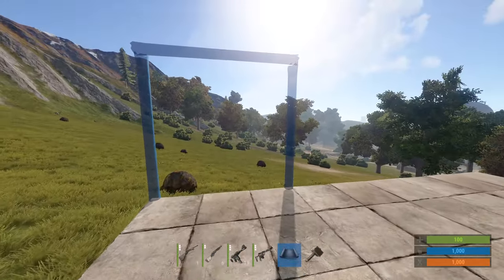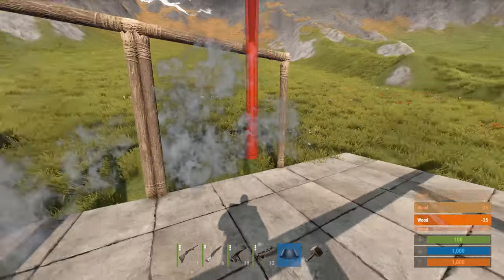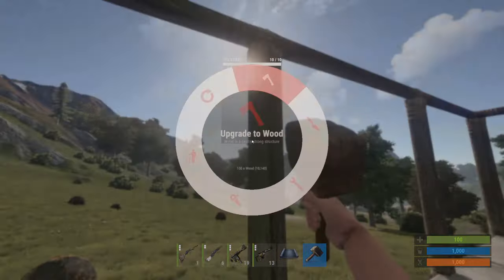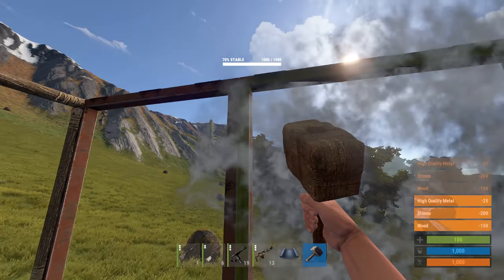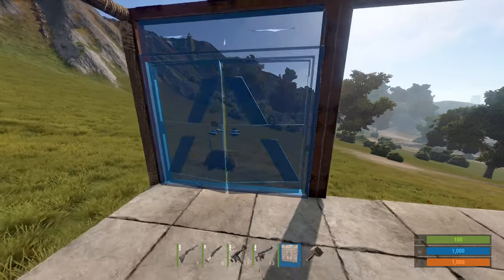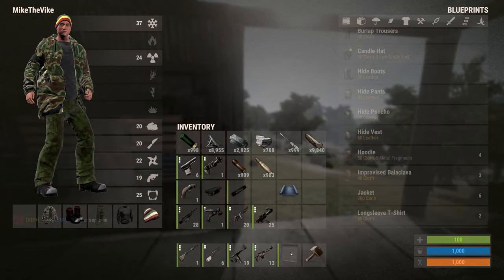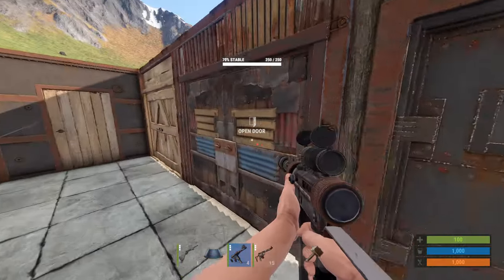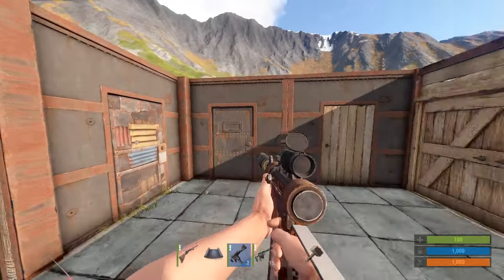The next addition they added is wall frames, and these can be used for a variety of new building blocks. They work just like foundations — you can upgrade them to armored or whatever you fancy and can afford. The purpose is to fit new things: we've got a wood double door, a sheet metal double door, and an armored double door. Something I just discovered is that the health on the double doors is the same as the single door counterparts.